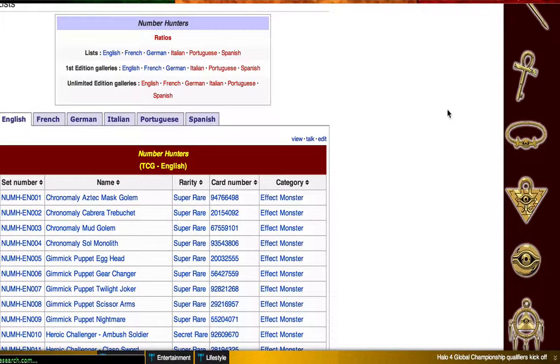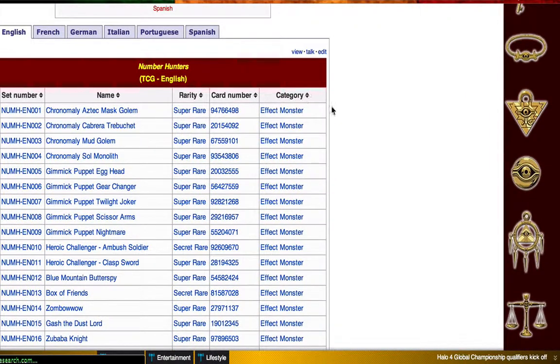Just a quick talk about the Number Hunter set. This is kind of similar to Asian Eyes White Dragon's video, but it's just going to be about the main cards, if this set is any good, and what cards are the noteworthy cards, because the rest are usually just junk.